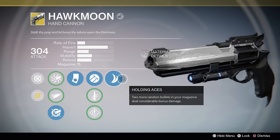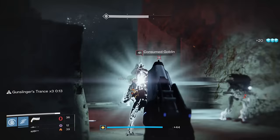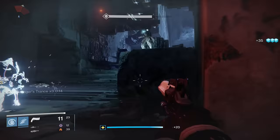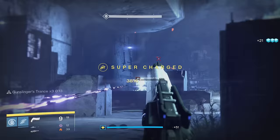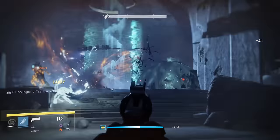Moving on to the final perk, we have Holding Aces. Two more random bullets in your magazine deal considerable bonus damage. This perk will also increase the magazine size from 11 to 13, but doesn't show that in the perk or in the inspection menu. This perk sadly got nerfed in 2.0 and then again in 2.1. The Holding Aces magic bullets will not stack with the Luck in the Chamber round to create a magic one-hit scenario in PvP. The magic bullets in this perk did get reduced from 1.3x to 1.2x. It still means you can two-tap people in the Crucible, but you're less likely to do so if they have an overshield. Less damage is okay from a PvP standpoint, but it was one of the defining things that made this gun worthy of its exotic slot in PvE.